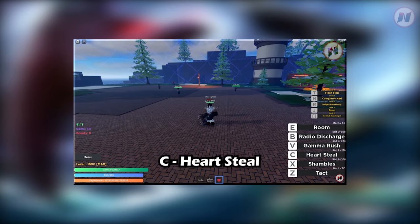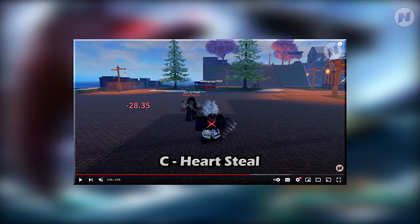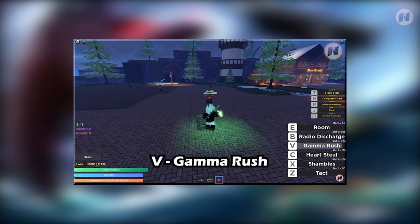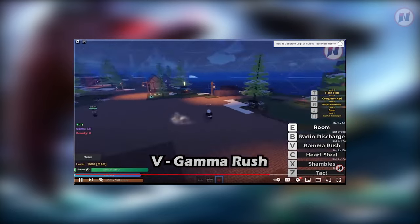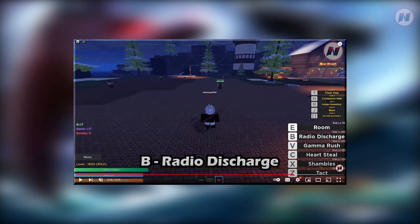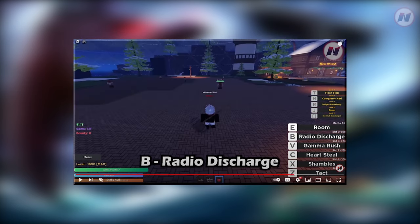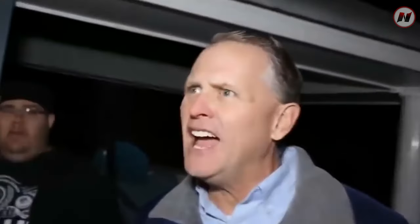This one is the third move — Heart Steal. I got that guy's heart; you can grab someone's heart and then squeeze it. The only thing missing is the lack of animation, that's why people didn't really like it. Then Gamma Rush — it dashes and electrifies your enemies. And lastly, Radio Discharge — it's a long-range explosion or something like that.